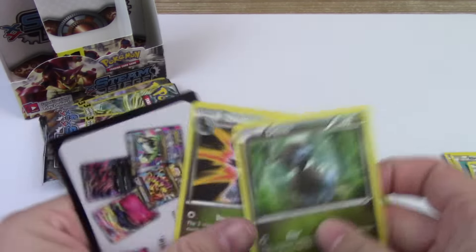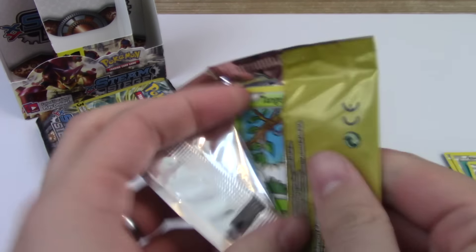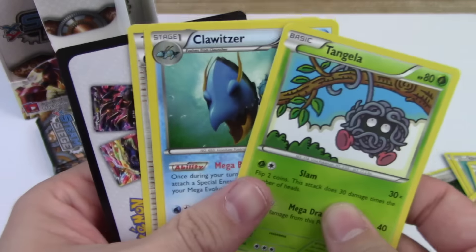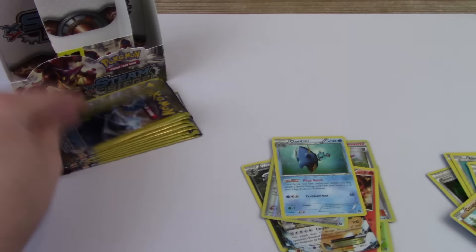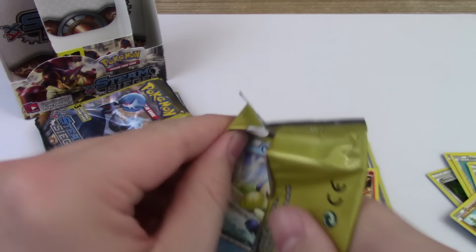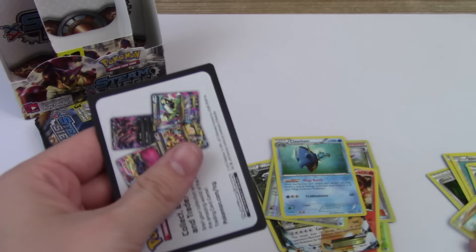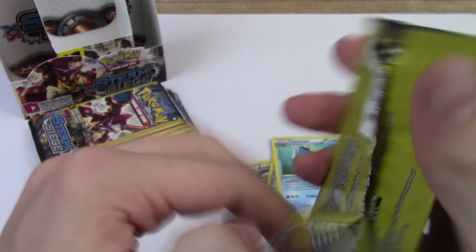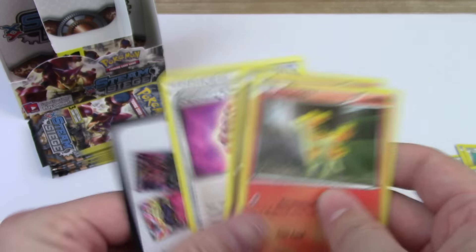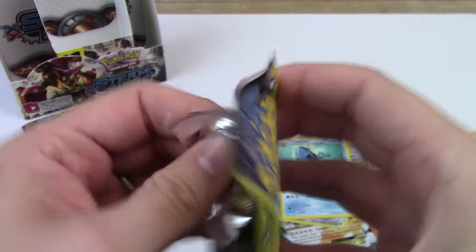Hey, a Clink Reverse. Alright, Clowitzer — that's a rare, I believe. Yeah, it's a rare. Croagunk. I want a full art — I want a full art in the Mini Booster Box.